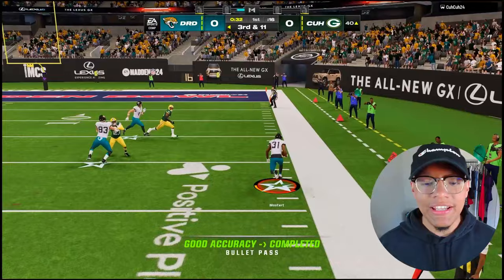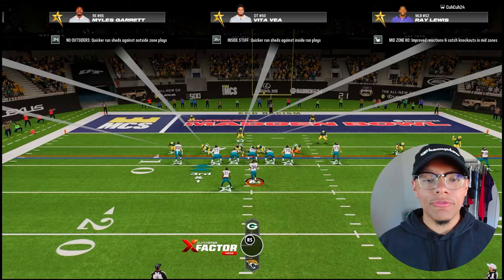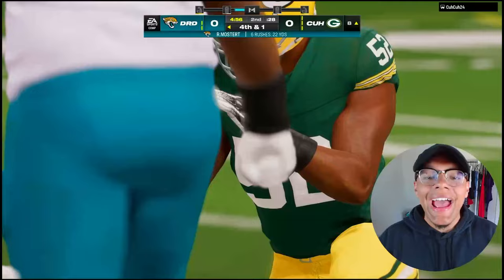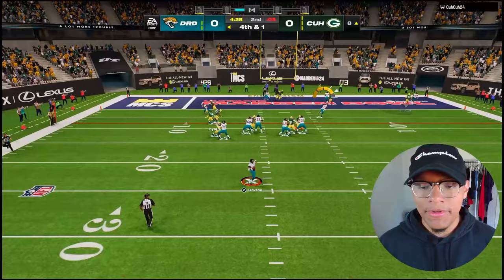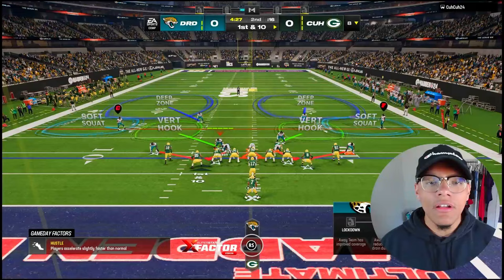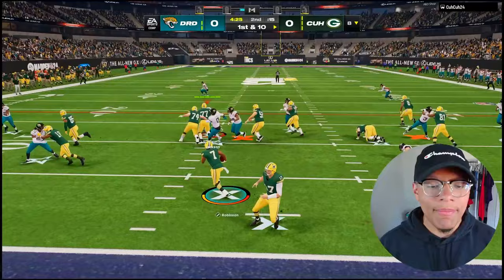Raheem Mostert in the flat — come on run, run! 99 speed, that's what I'm talking about. Oh my god, right into a hit stick by Eric Barry. The running lanes have been really tough to come by. We're gonna run it — Mostert just can't break a tackle. Come on Mostert — oh we got him! Did I miss the timing? Good tackle again by Brian Burns. Y'all just holding me.